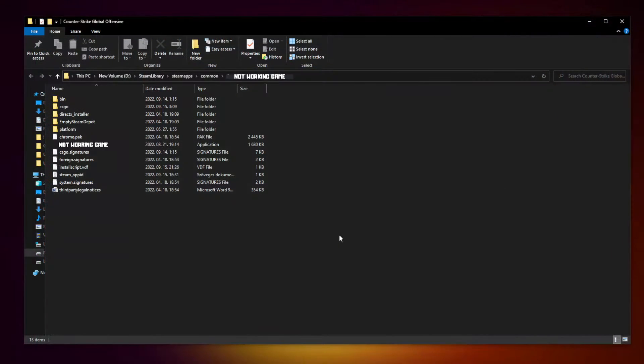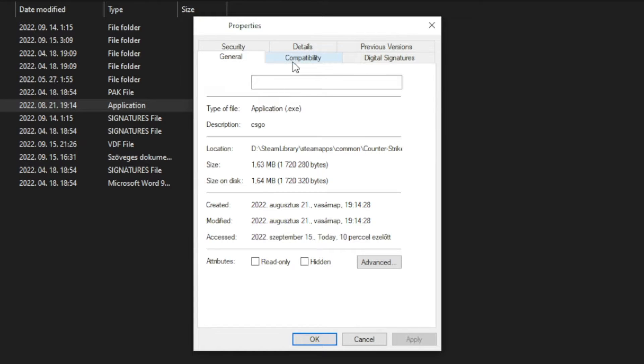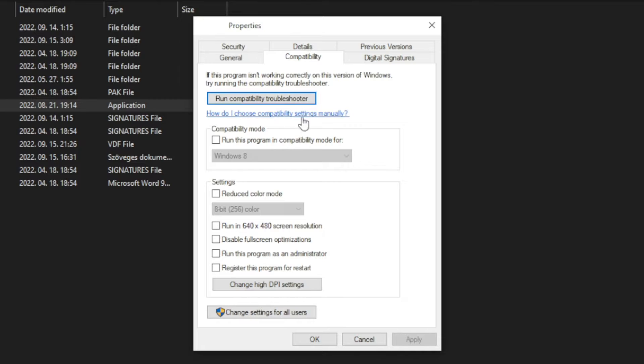Click Browse. Right-click the not-working game executable and click Properties. Click Compatibility. Check Run this program in Compatibility Mode.